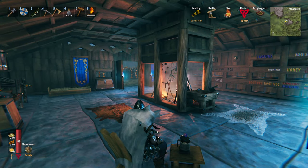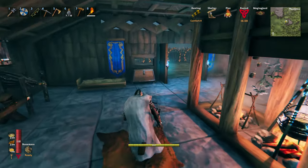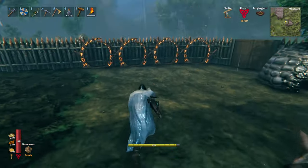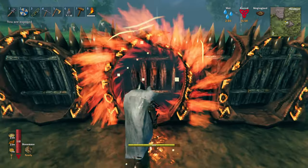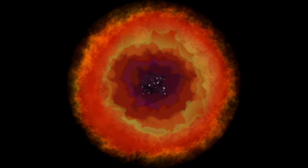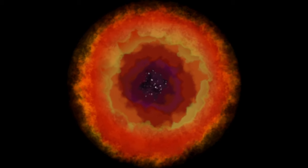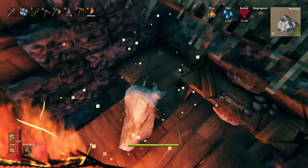Hey folks, welcome back to Valheim. It's Hocht here. Let's head back over to the snow biome. Got another silver vein dug out ready to be popped. Let's go pop it and collect it.